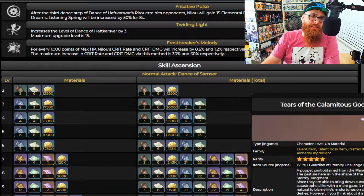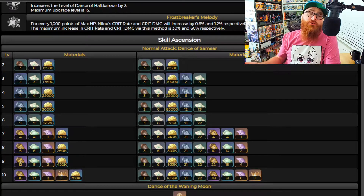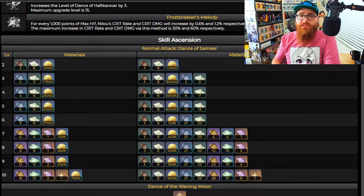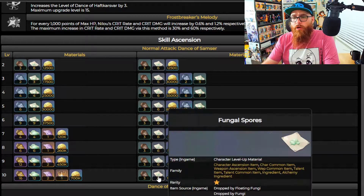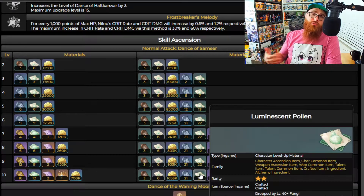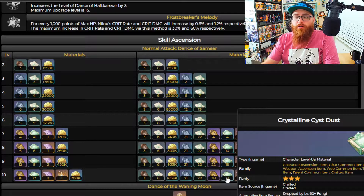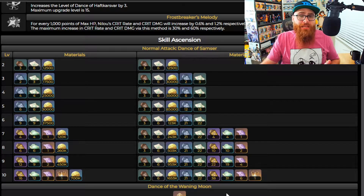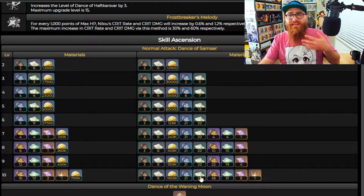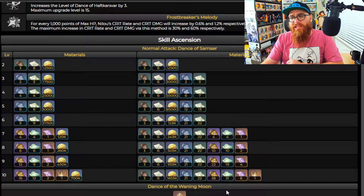The reason I want to combine this with talents is because if you're going to triple crown this character, you're going to want more than just the ascension amounts of 18, 30, and 36. You're also going to want six more Fungal Spores per talent, bringing you to 24 total. That's 22 extra Luminescent Pollen, bringing you to 52, and then 31 extra Crystalline Cyst Dust, bringing you to 69. Remember, three Fungal Spores make Luminescent Pollen, and three Luminescent Pollen make Crystalline Cyst Dust — so you'll need a lot of farming for each talent.